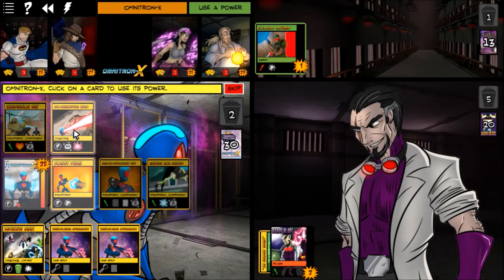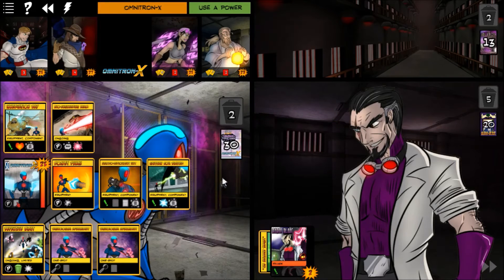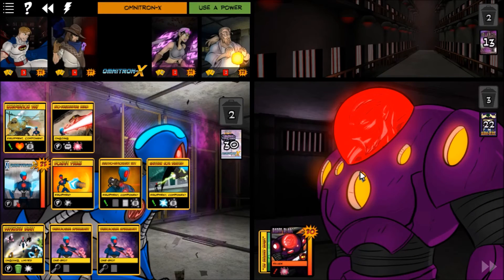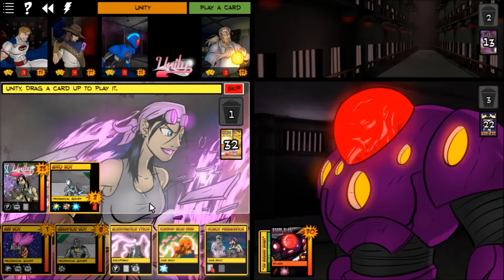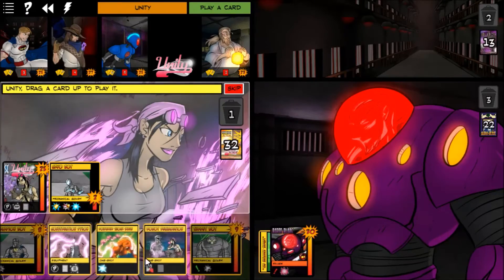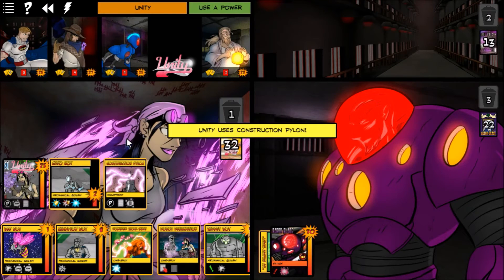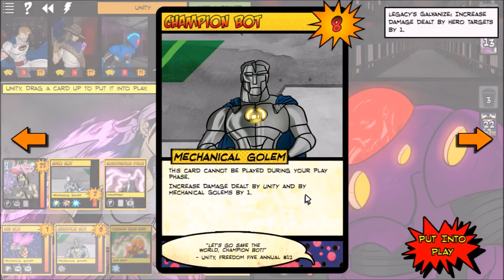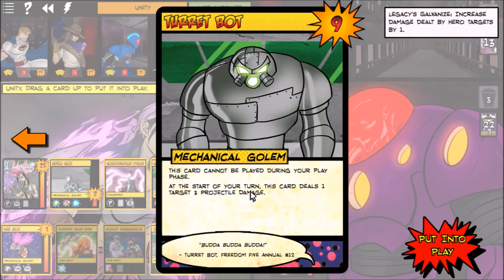I play the Bioengineering Beam, destroy an environment agent, and shoot Baron Blade — that flips him! He's put on his armored suit and he's angry now. Unity plays the Construction Pylon and puts two mechanical golems into play: Champion Bot, which increases damage dealt by Unity and mechanical golems by one, and Turbot, which at the start of each turn deals one target three projectile damage.